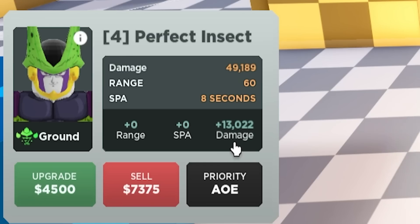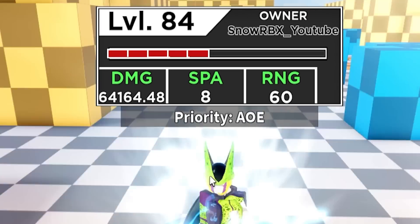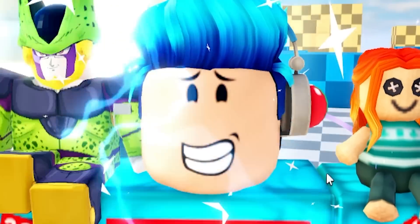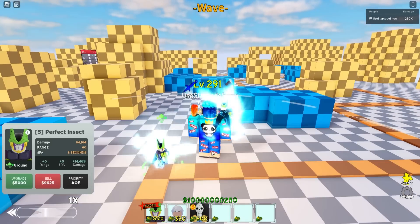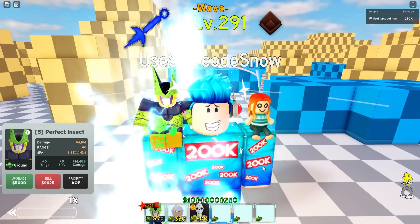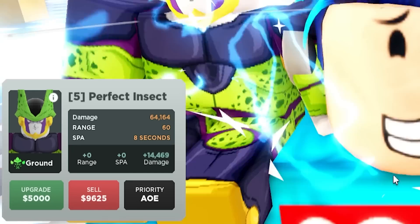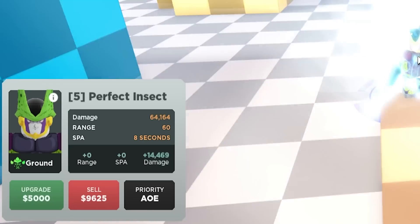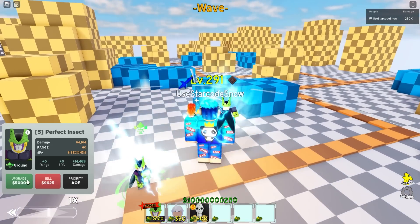We're now almost halfway through his upgrades at 64,164.48 damage. I'm not worried though — just like the previous evolutions, I'm expecting big boy upgrades ahead. For 5000 cash we get 14,469 damage. These cheap upgrades are actually an advantage: we've only spent 18,000 cash and he's already a full AOE unit at 64k damage. He can't hit air but he can still help in some raids.